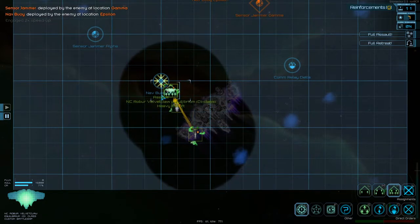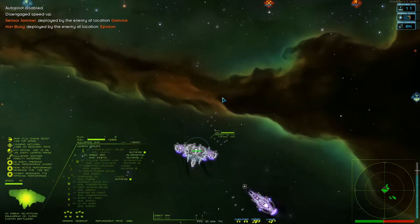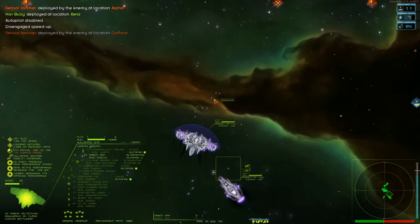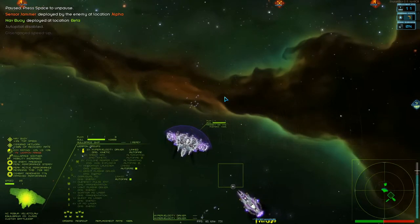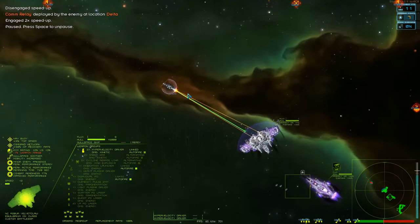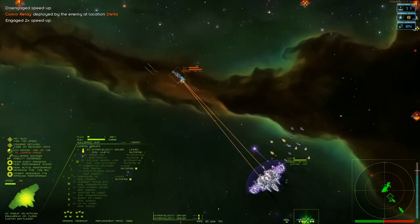We are up here at the nav buoy. Let's get our shields up, put the indication launcher on auto fire, switch to number one so we're not firing sabots. Let's just wait for something to arrive. Something is arriving.